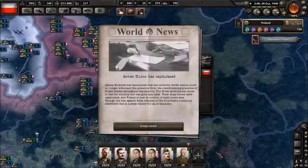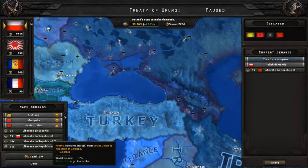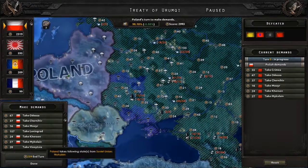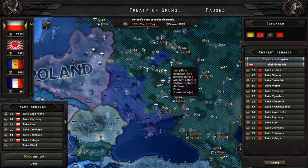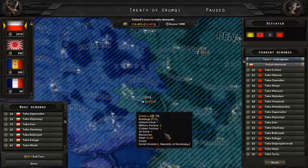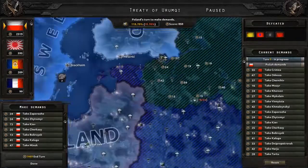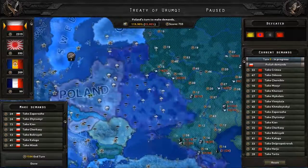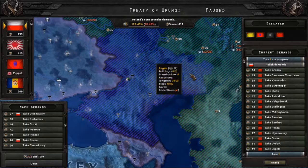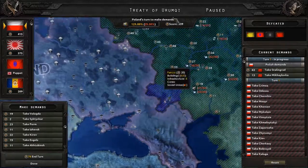France, England, and Poland — and Poland at this point is a big power. One way to make sure the Russian communists are never going to bother you again as Poland in this alternate history is to take a lot of land from them, and that's what I'm doing. We were so dominant as Poland that we could just draw a line from Leningrad to the south.